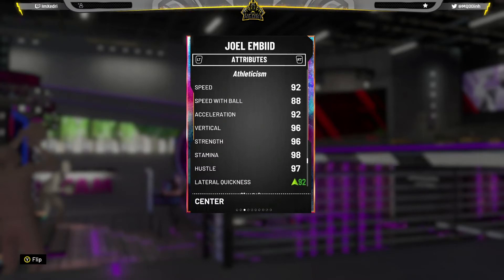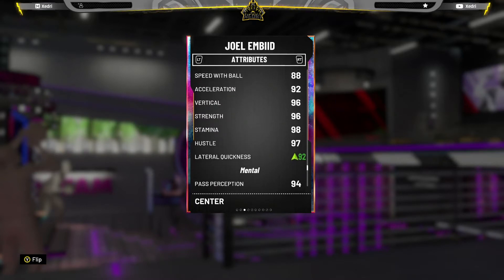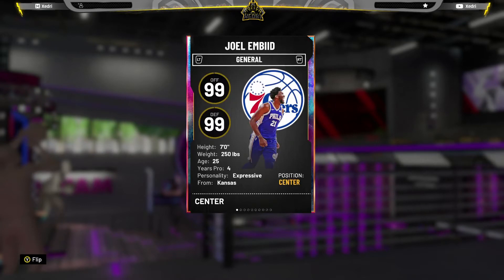He's got 96-97 rebounding and 92 speed, which is amazing for a center. 88 speed with ball — also good, but you should get a shoe to improve that further, which I'll probably do depending on how gameplay goes. 96 strength, 92 lateral quickness which is important for guarding those cheesy guards. 98 consistency on both defense and offense, 94 pass perception. This card just looks very good stat-wise.